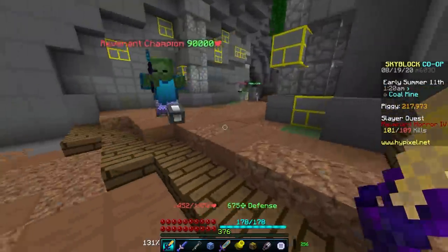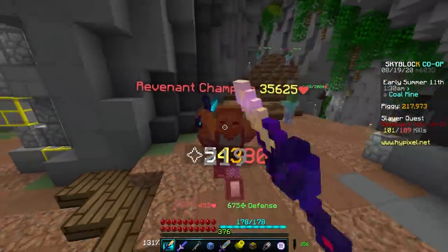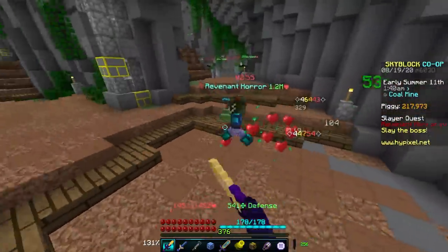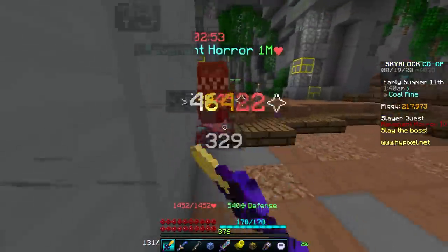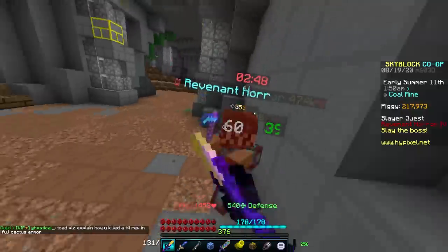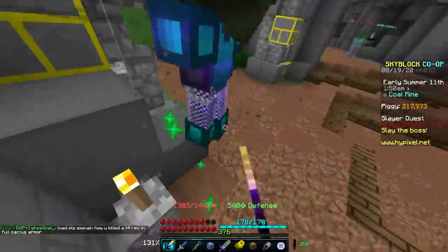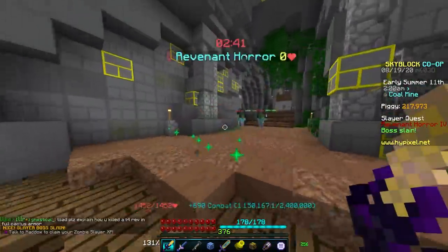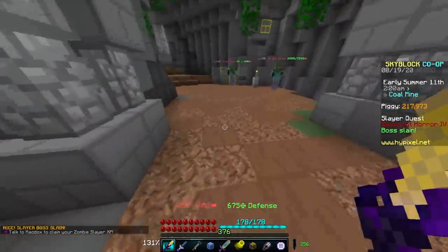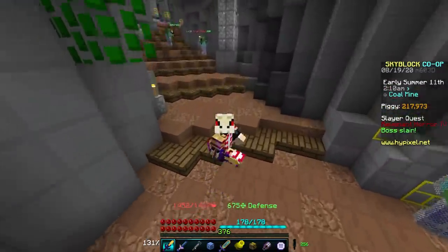After you kill the mini-boss, the boss will spawn, and I recommend clicking as fast as you can when you spawn the boss to get as many hits as possible. Try to back yourself up against a wall when fighting him, as that makes the fight significantly easier. Don't stay in the same exact spot for too long or he will get enraged and deal around 6 or 7 hearts of true damage. Make sure not to stay in one place too long and you'll take out this boss very easily — it's the easiest of the three slayers.